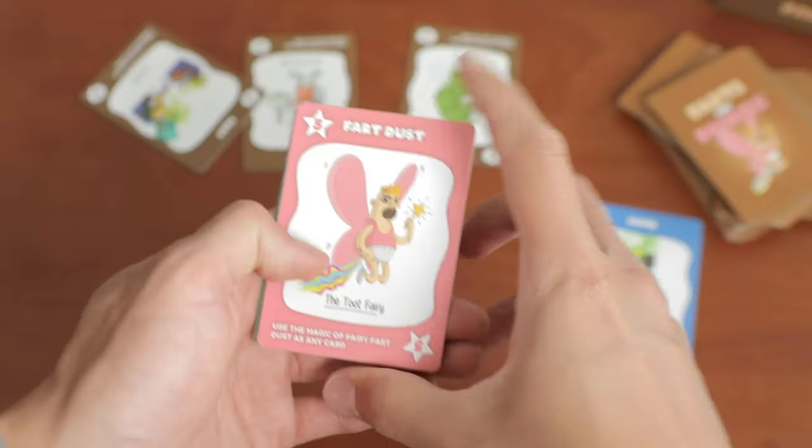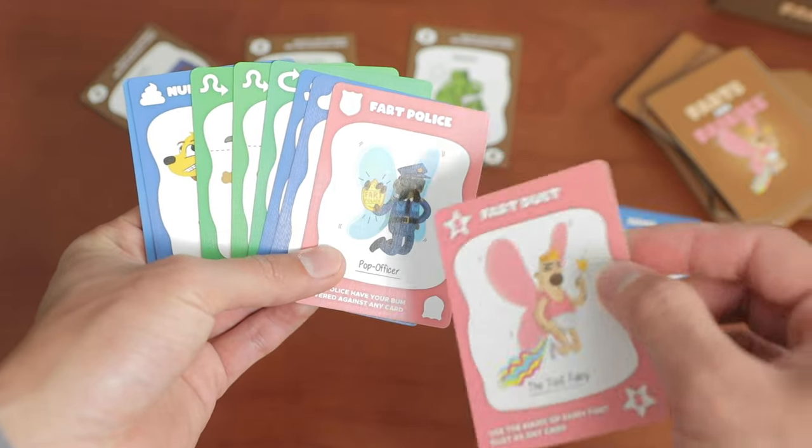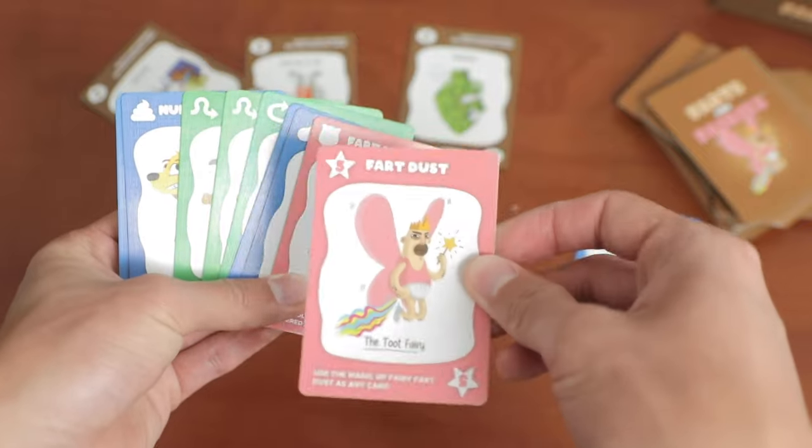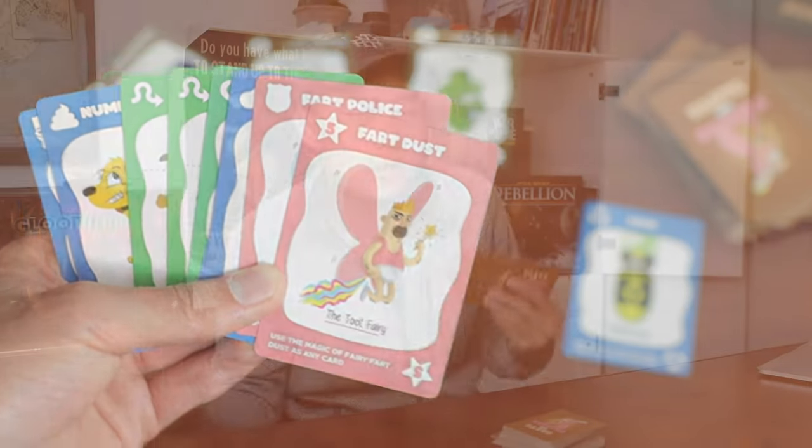But then come in the fairies. These are going to give you some negation power. Let's start with the Fart Police, that can cancel any card in the game — people trying to swap cards with you, people trying to fart-topic-bomb you, or even just plain old ordinary farts. This guy is really strong, so make sure you save him until something really crazy comes along. And then we got my favorite, the Toot Fairy — that one actually made me crack up. The Toot Fairy adds a ridiculous amount of nuance because it can be played as literally any other card. Any other card. That's some crazy variety of choice. And you see that 5 on the top? That means you can also play it as a 5-strength fart on someone else. So despite the simple turns and goofy theme, this game is far from brain dead.